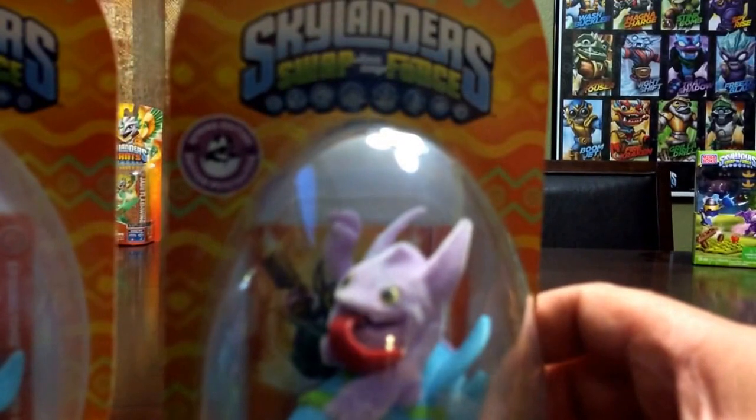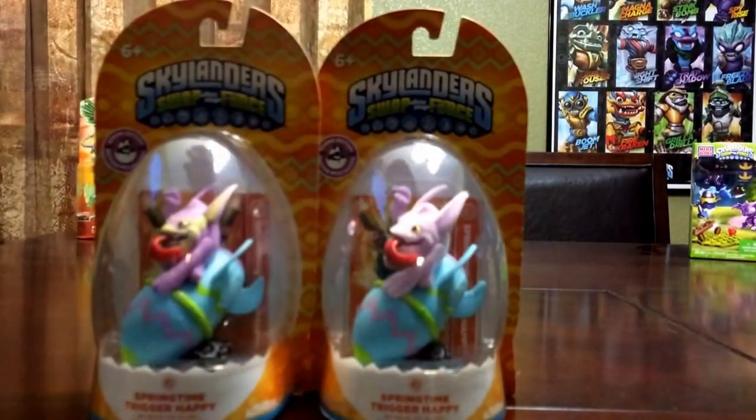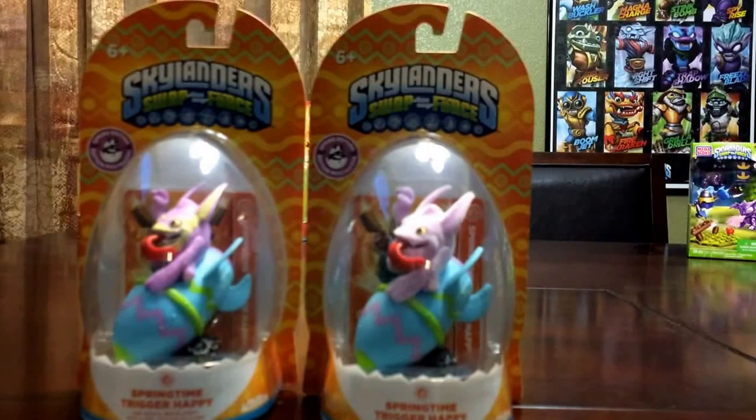I have put this on the portal. I will do another video showing you that I put it on the portal and showing the difference. He doesn't register as a whole other character, but he pretty much comes with the special hat that the Springtime Trigger Happy came with. They're pretty much identical, except the flocked Springtime Trigger Happy starts off at level 5 with 2100 coins, which I will show in the video.